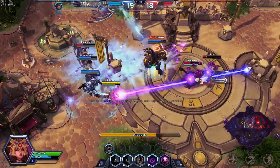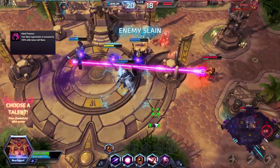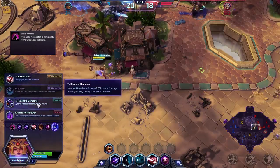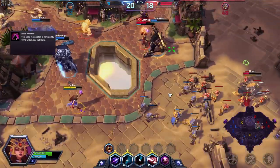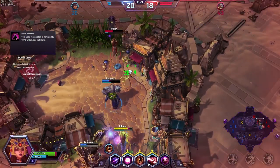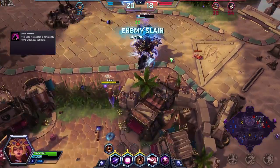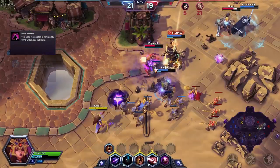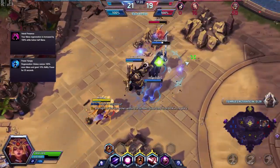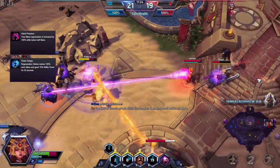For her first tier, I recommend Astral Presence, which increases your mana regeneration by 100% while below 25% mana. This is pretty crucial to Li Ming, particularly if you plan to utilize her trait — without it, she will run out of mana faster and be unable to make the most of her trait. On the other hand, if you find yourself on a map with constant laning such as Tomb of the Spider Queen or Dragon Shrine, then Power Hungry might be a better option, allowing more damage in lane and better mana regeneration.